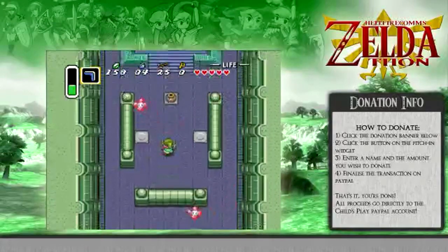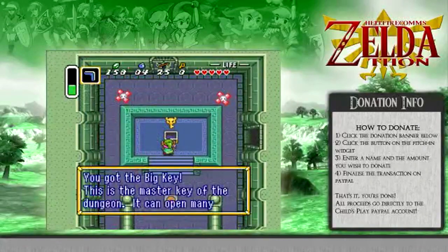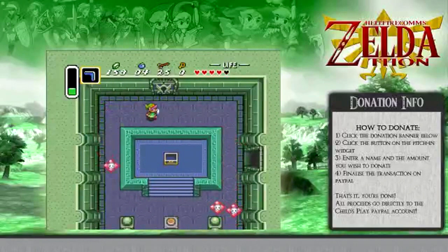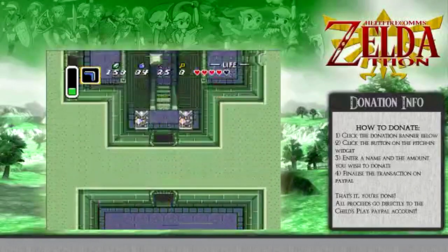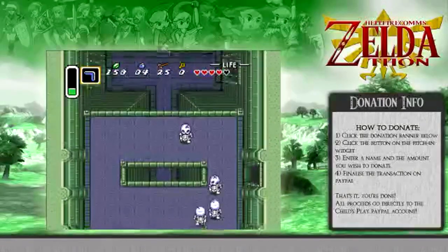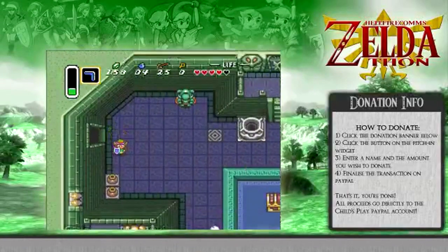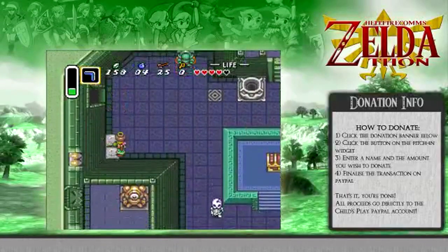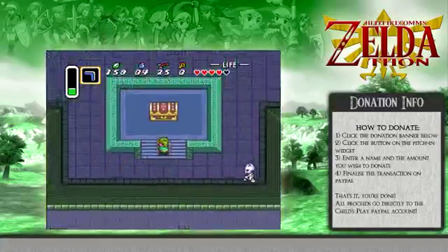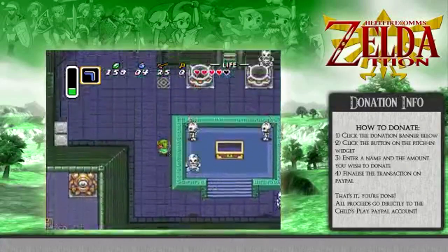Those guys drain your magic, which is lame. And this is the big key — a precursor to the boss key, except the big key is also used on certain doors and certain chests, so it's actually more useful than the boss key. It's sort of like a halfway marker of the dungeon. And you get the bow in the first dungeon, a lot like the first Legend of Zelda.